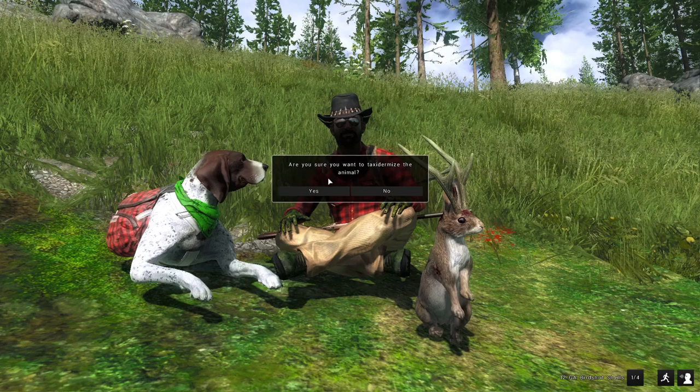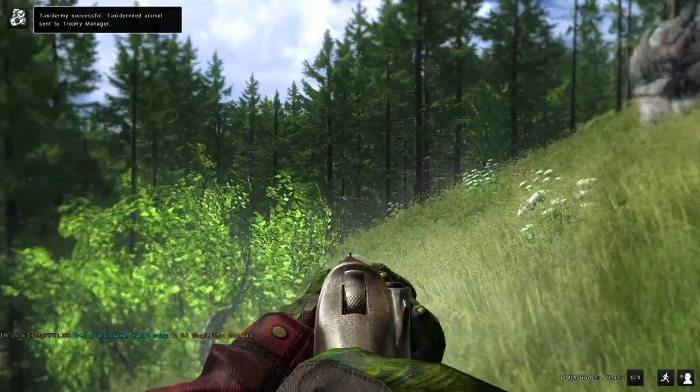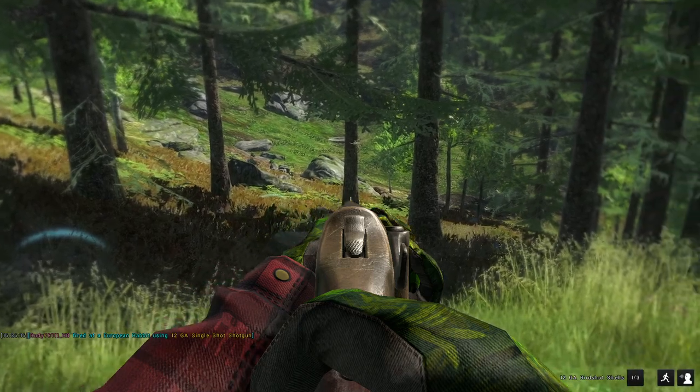They added an are-you-sure-you-want-to-mount-the-animal confirmation. That's new, I've never seen that before. New enough that I haven't seen it — I don't mount things very often. That's a cool little feature, because everybody always complains about the fact that they accidentally mount things. Let's see if we can smoke one of these rabbits as they run away. I'm assuming they got stuck on the trophy shot barrier, which would be my guess — it'd be the only theory that makes any sense to me.